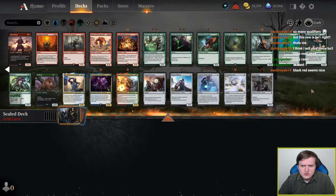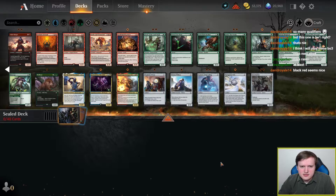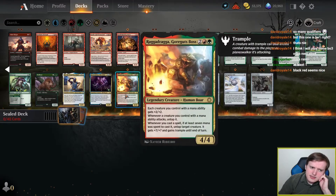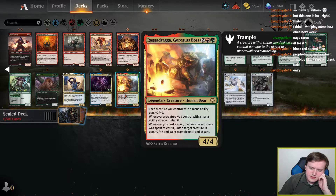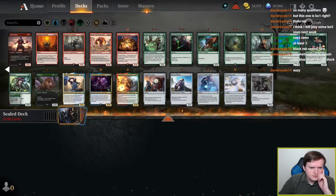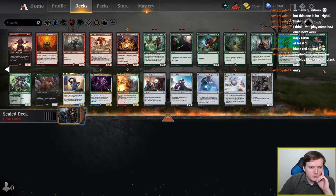Green has... Two Mycanids? No top end? Has a Ragadraga? Two Mycanids plus Ragadraga and a Walrus... Mycanid becoming a 3-4 is kind of interesting, at least seven mana was spent to cast it. Untap target creature. We have precisely one seven mana spell. I'm kind of interested in what green-white splashing red might look like.